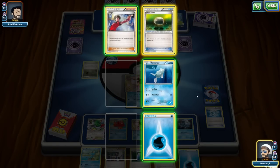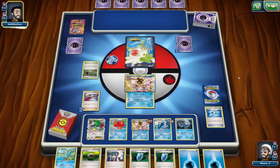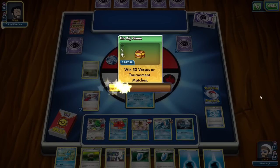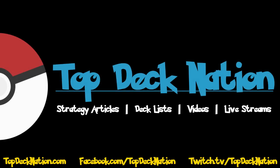I take two prizes, grabbing Float Stone and another Water Energy. At this point he's in a lot of trouble — if he can't get another Mewtwo out, he's probably going to lose. And wow, he concedes the game. He realizes the Water Shuriken is just really strong. That was a great game. The prize exchange was heavily in my favor. Even if he puts a ton of energy on Mewtwo and knocks out a Greninja, it's still a liability on his part because I've got two or three other Greninjas plus Miltank. Greninja Break is such a great card. I'm glad they printed it — it's a very healthy card for the format and it's going to encourage people to play non-EX cards and make the format diverse. Kudos to the Pokémon Company for that.